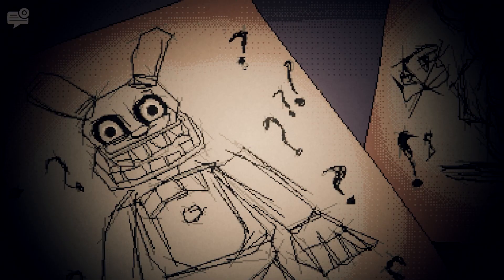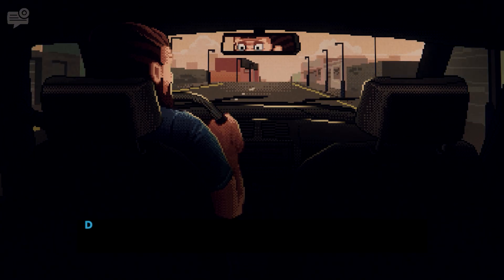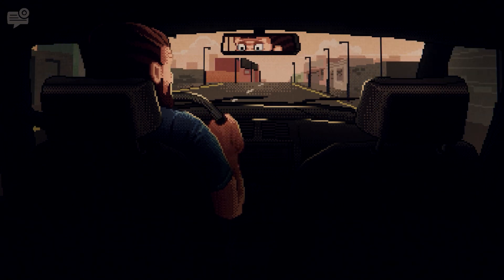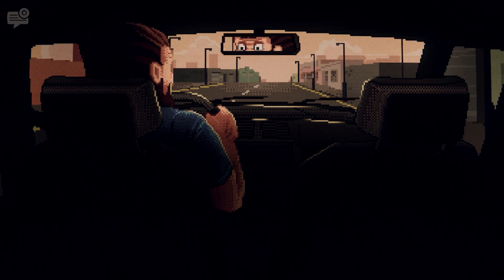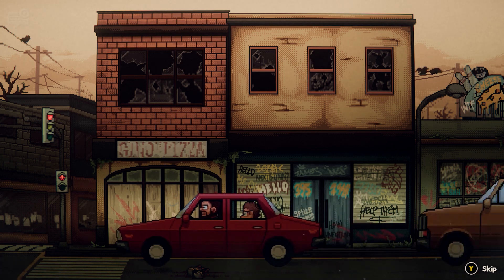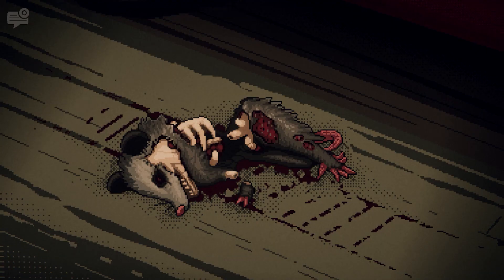Into the Pit is sort of a point and click adventure survival horror game. I say sort of point and click as you do zero point and clicking, but you move your character around and get a little bit of narrative when you look at an object, pick up objects and use them from within your inventory, all within a 90s point and click graphical style.